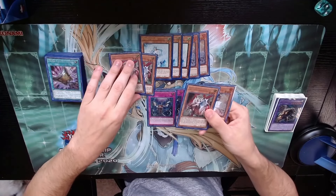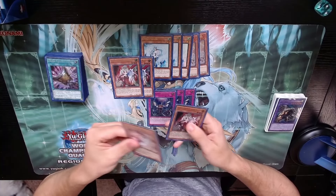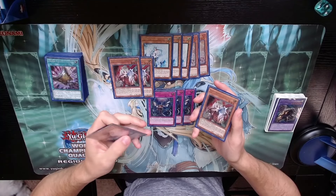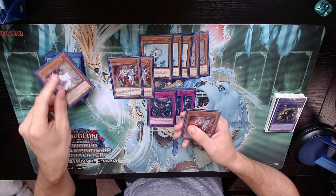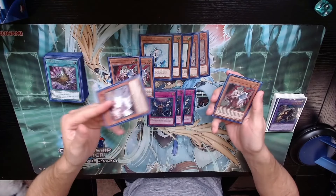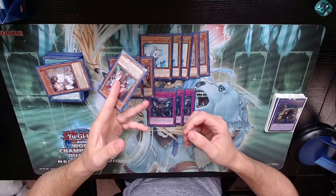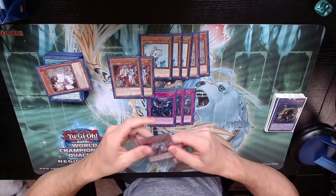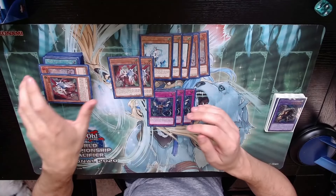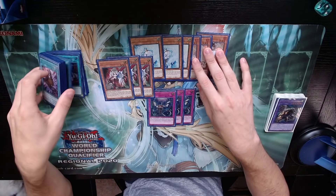Ogre in combination with other hand traps puts opponents in very weird positions. Ogre plus Ash is such a strong combination — usually against Snake-Eye, as long as you let them get to Poplar and then you Ash something — whether it be the Ash or Oak second effect to stop them getting Flamvell support, or the original Sinful Spoils — they immediately go into Hiita to take the Ash Blossom, then into Princess, and go from there. But if you're backing it up with Ghost Ogre, you're robbing them of everything. The extra fire extender won't do anything if they already normal summoned and went through Poplar — you should be in a pretty decent position.